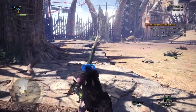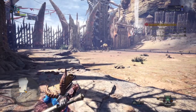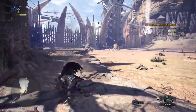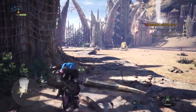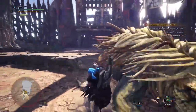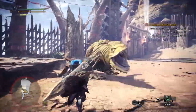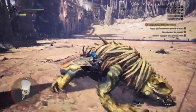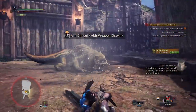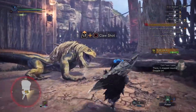I can do this as many times as I want, depending on how much slinger ammo I have. I have 17 stones in my slinger ammo, so I can do this 17 times. Hit the attack, clutch on, press X to get off. Do a long attack animation, clutch on, press triangle — and that's a weak spot. So now they want us to grapple on again.